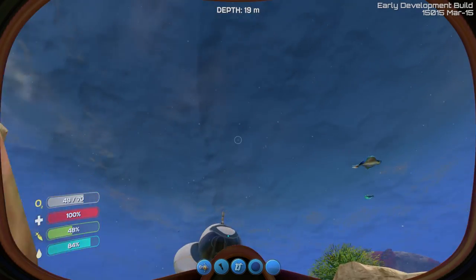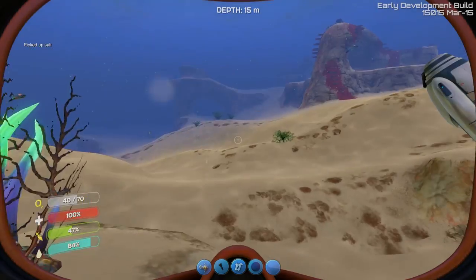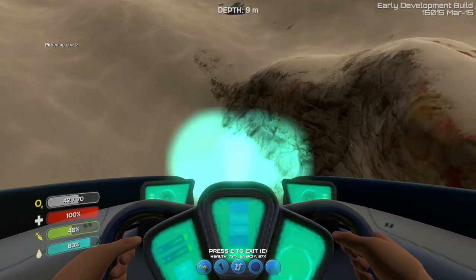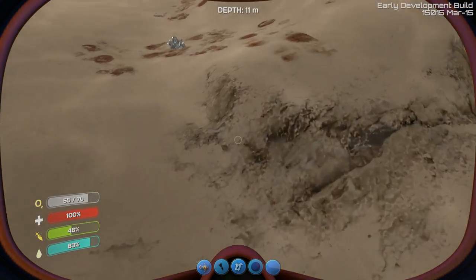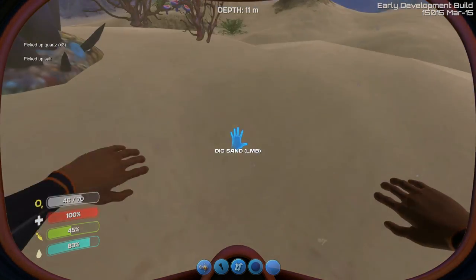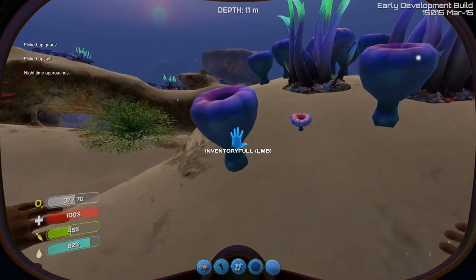I knew there would be one of those stupid fish down here. They're called Crash — yeah, they're called Crash. All right, we're finding some stuff! That's what I'm talking about. Salt — good, good. I thought I was going to get the underground base this video; it doesn't look like it. Next video for sure.